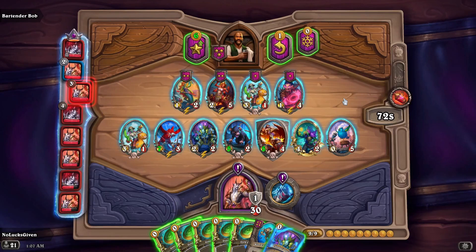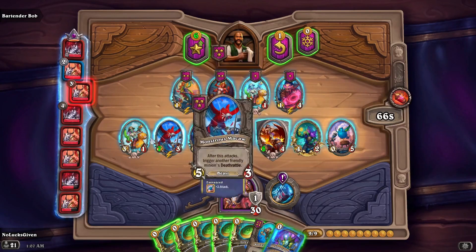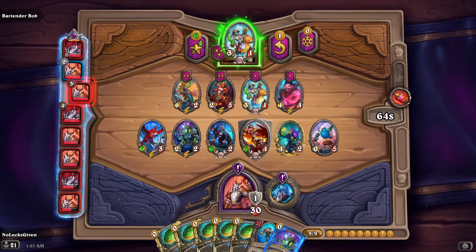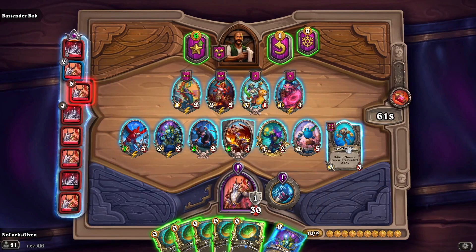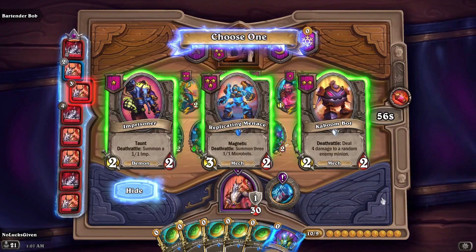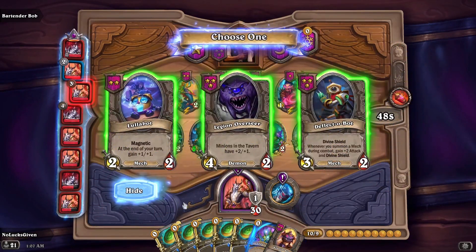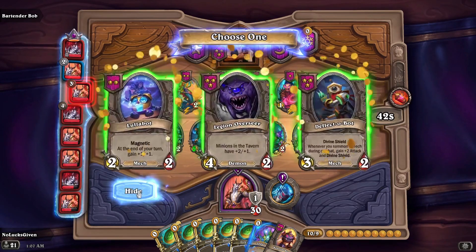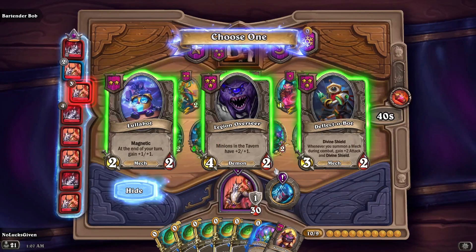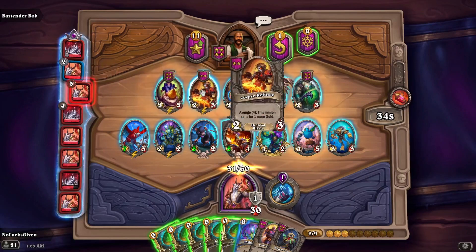I also get a Reef Riffer. Do I want to not get a pirate? I want a demon — it's going to be a discover. Let's just see what we get. These are all death rattles but Kaboombot's really good, Deflectobot's pretty good, so is Lullabot. I'll just grab Deflectobot for being very good. I'm gonna level up and try to spend some of these gold coins. Let's grab a Banana Slamma.